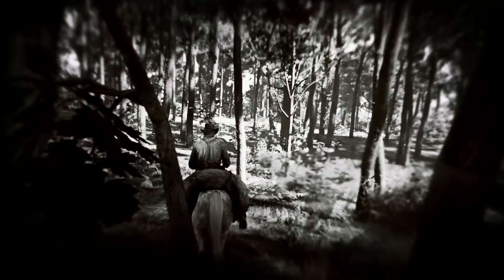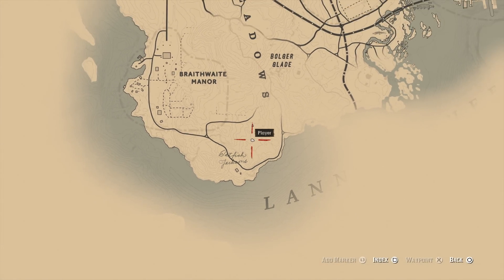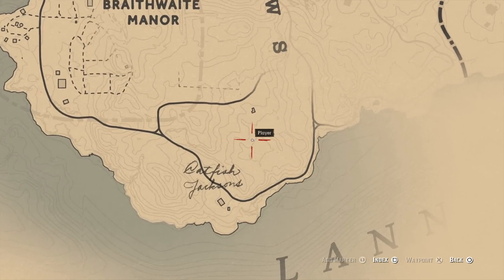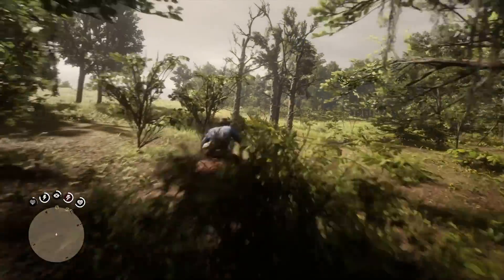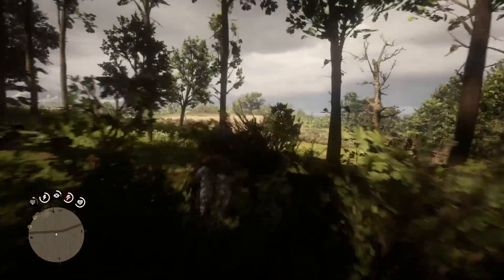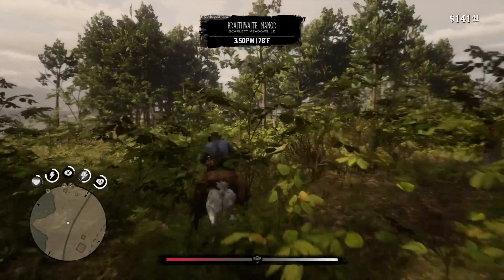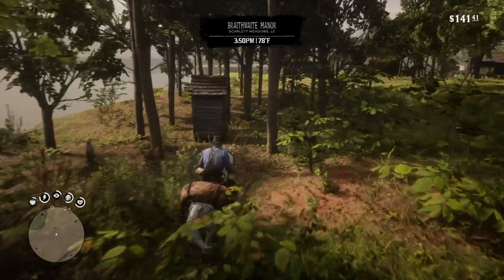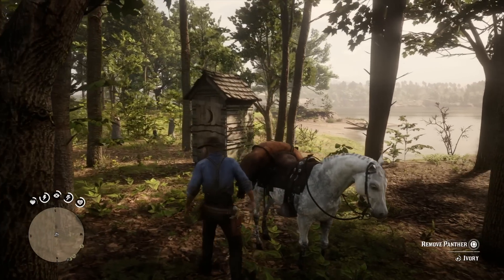So for starters, you're going to need a panther, or again, a big animal like a wolf or a cougar — all of them work the exact same way. Lucky enough for us, there's actually a panther spawn location very close to where we need to go. We're obviously going to be doing this at the Braithwaite Manor. Slightly southeast of the Braithwaite Manor and just north of Catjacksons, there's a forested area where a panther will spawn 100% of the time. They're very easy to take out — just use deadeye. You do not need to preserve the quality of the panther, so just use whatever means necessary to take it out.